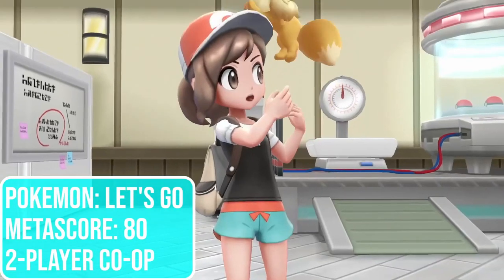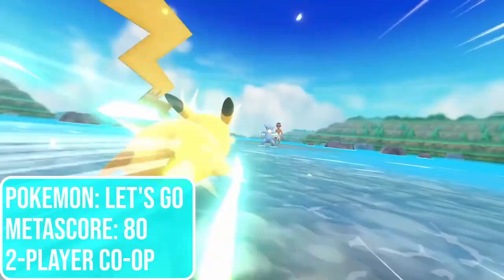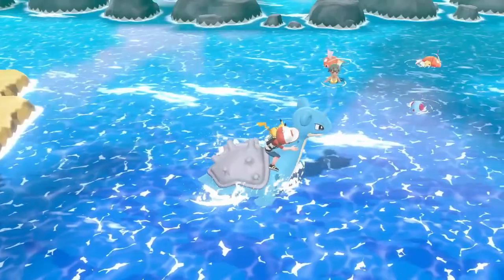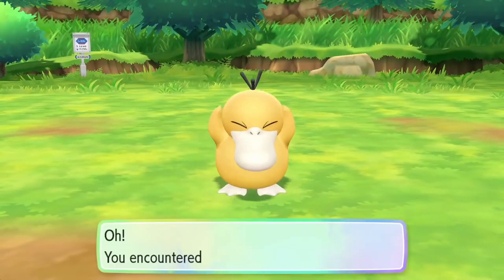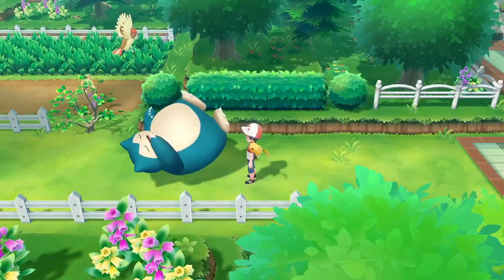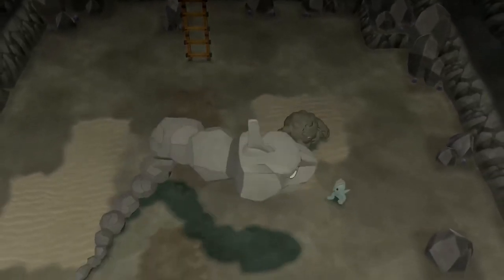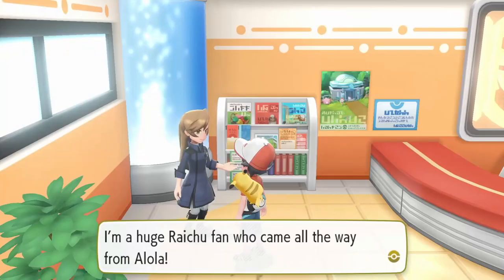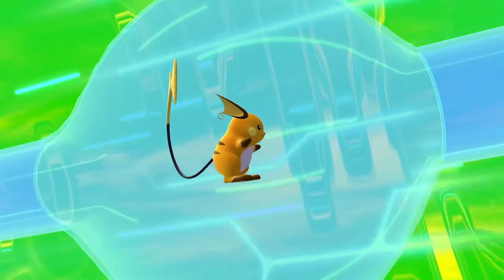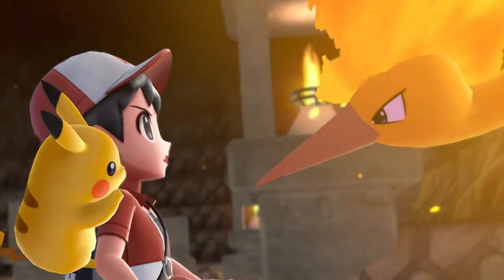Number 8: Pokémon Let's Go Pikachu and Let's Go Eevee. It would be very difficult to make a list of family-friendly games without including Pokémon somewhere. It's mostly a single-player experience, but it does a pretty good job of teaching younger players the basics of role-playing games. Pokémon Let's Go also brings two players together on the same screen to work cooperatively for the first time in a Pokémon game — it's somewhat limited, but particularly great for really young kids just starting out. I gave Let's Go the nod over Pokémon Sword and Shield because the latter doesn't have the same co-op features, though both are games kids and adults should enjoy.